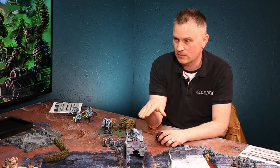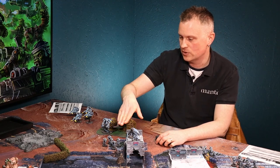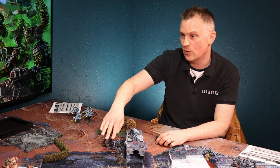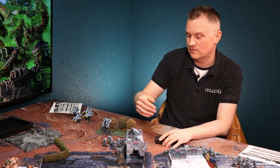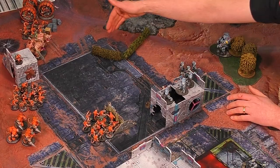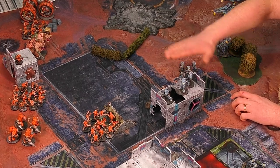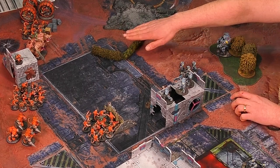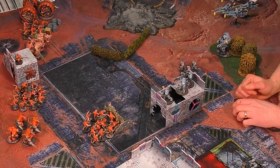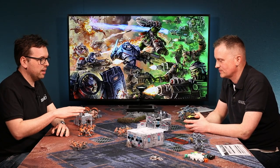When looking at line of sight, you can disregard intervening terrain that is three height levels lower than you. So if my guys are down here and your guys are up at height four, over height one terrain they can ignore that cover and shoot down - the cover benefit wouldn't apply.